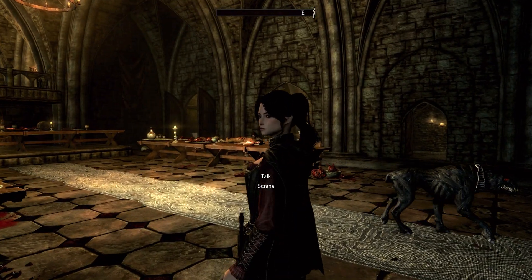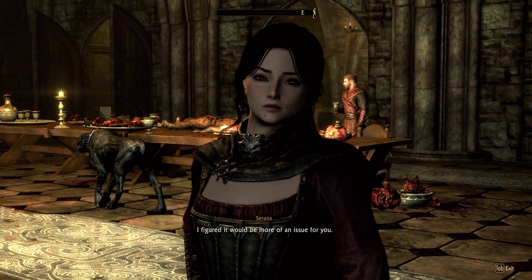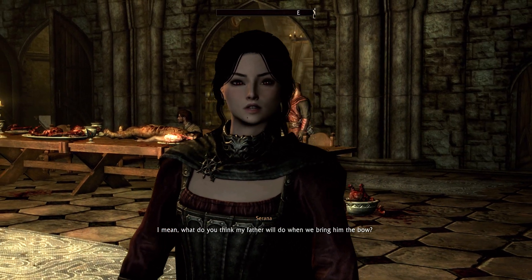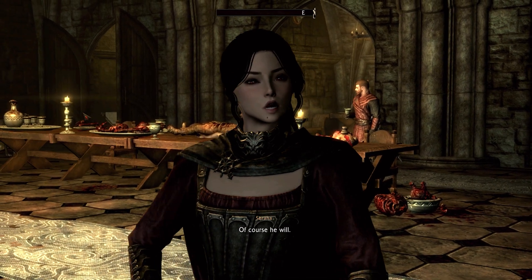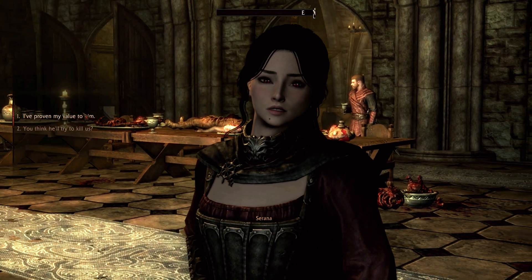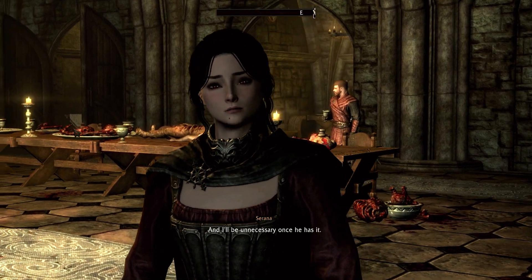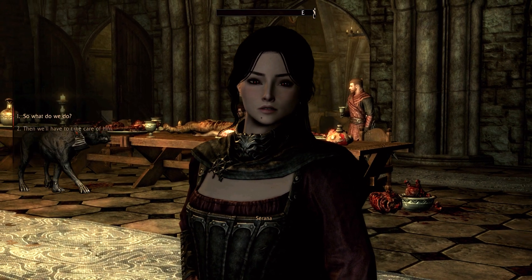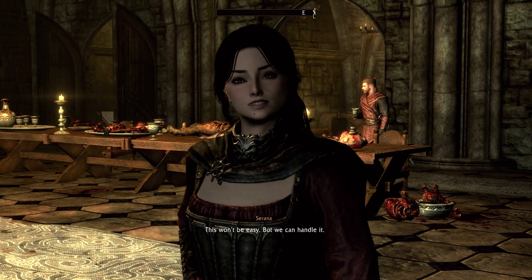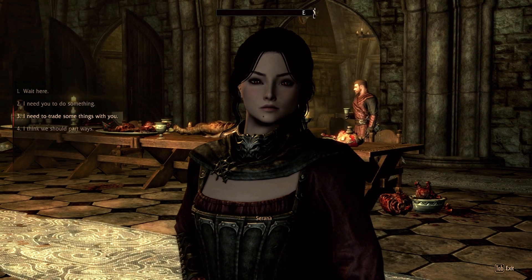So now we have to go find a moth priest knife. Serana asks if it bothers me that we're working with her father. 'This isn't going to end well, is it?' Probably not. What will Harkon do when we bring him the bow? 'He'll want to use it. At that point he'll have everything he's ever wanted - he won't need either of us anymore.' 'You think he'll try to kill us?' 'Then I suppose we'll just have to take care of him. This won't be easy, but we can handle it. Once we've taken care of him, I will be the new lord of this castle.' Lead on.